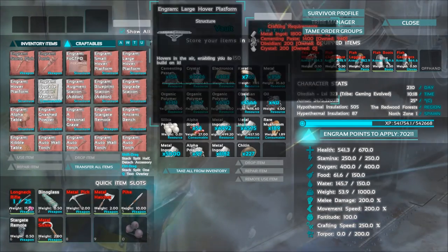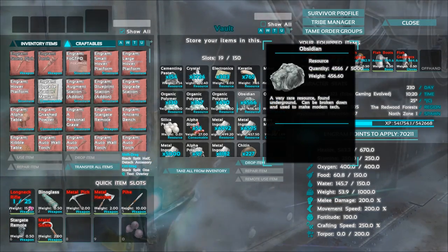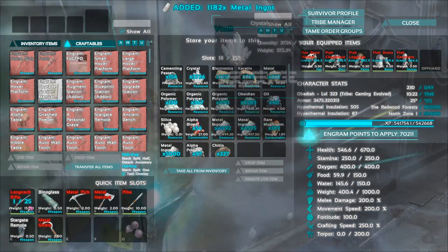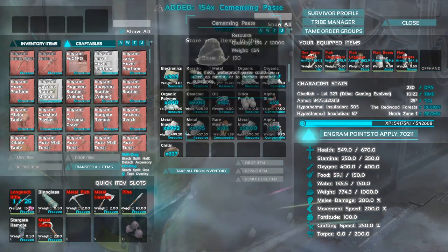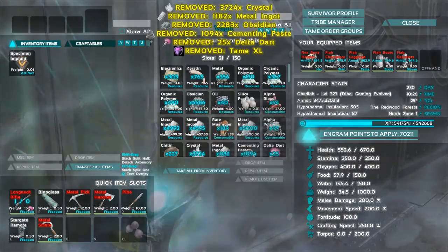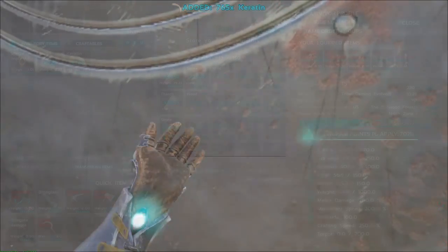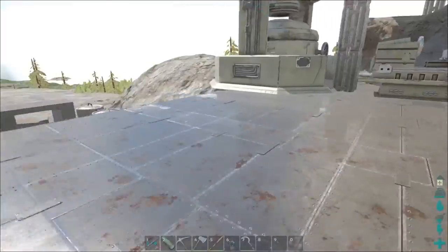Back at base, it is time to make a large hover platform! Let's grab some obsidian, metal, and crystal. We're short on cementing paste - I only got about a thousand but I need 1400. It's no problem, we'll just use the chitin and keratin, and I got a bunch more of that on the frog, so I'll make up a bunch more. I'll go get everything ready then bring you back.